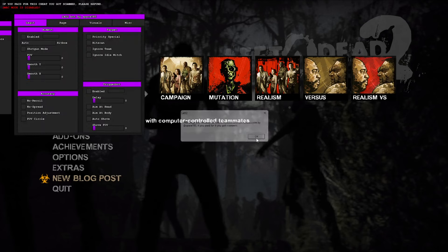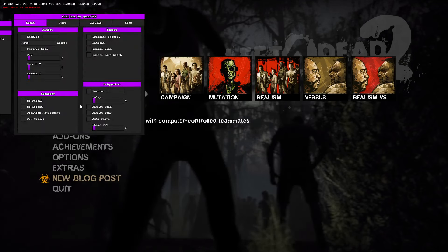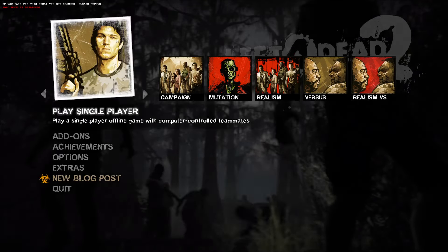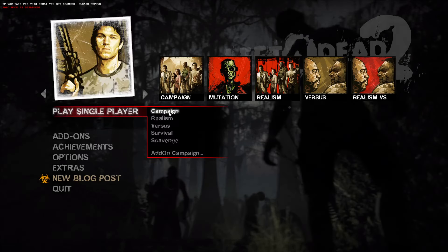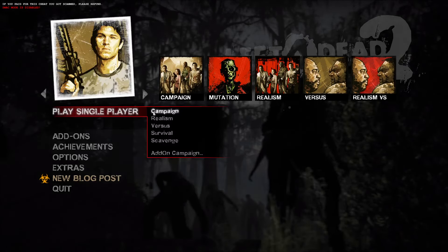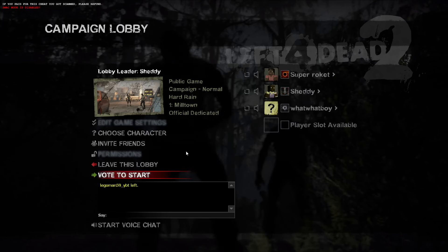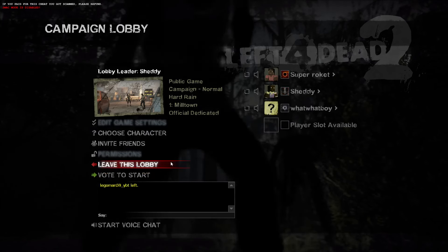If a prompt does pop up, press OK and there you go. That's all you need to do for this cheat. To open and close it, it will be the Insert button. Let's head into a match to showcase it — it actually works in a game.